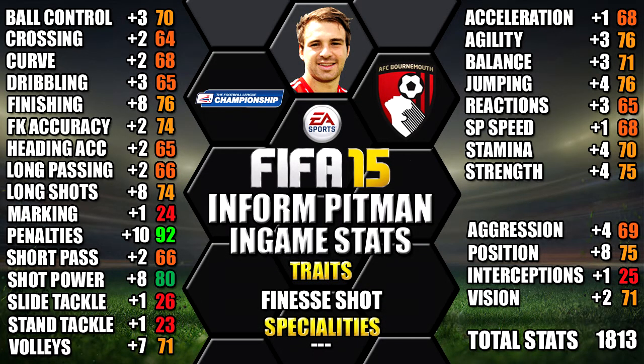Looking at his in-game stats, he stands out with 92 penalties, 80 shot power, 76 finishing, 76 agility and 75 strength. We've also included all of the upgrades over his non-inform as a comparison so you can see each individual stat increase. You can always pause the video if you want a closer look at any of these stats.